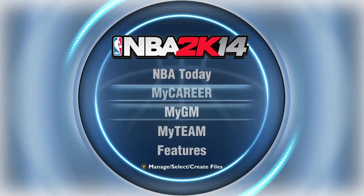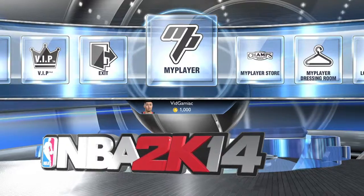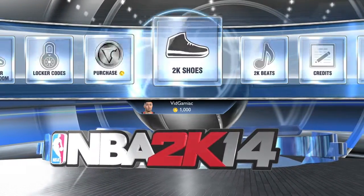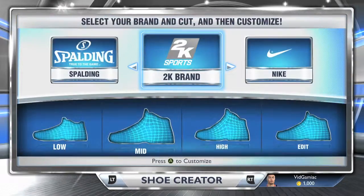From the main menu, what you want to do is go down to Features, then scroll over to the Shoe Creator, which is 2K Shoes, and this should take you to the Shoe Creator.